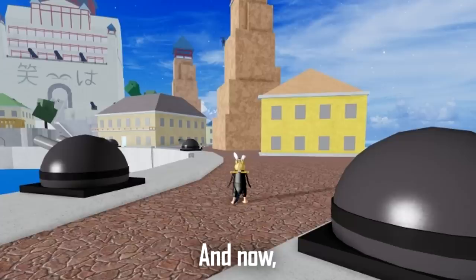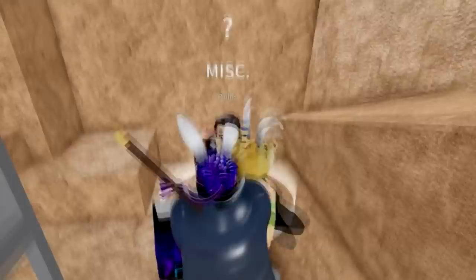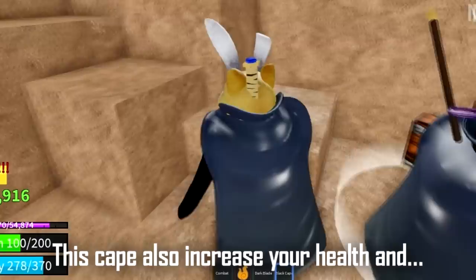And now, we got black cape. To get the black cape, we need to look for Parlous at the marine fort — climb this tower then go inside. You will see Parlous in here. Black cape will cost you 50k belly. This cape also increases your health and stamina by 100 each.